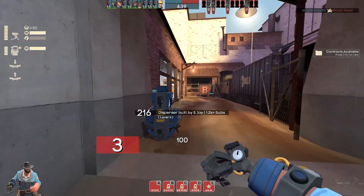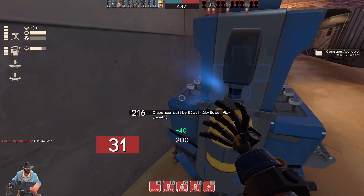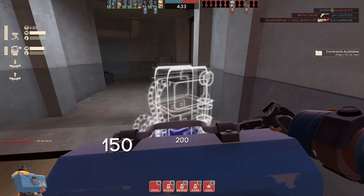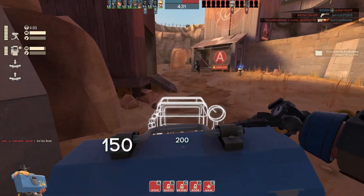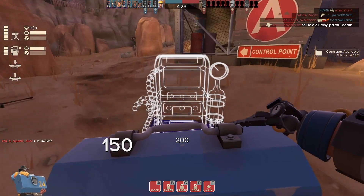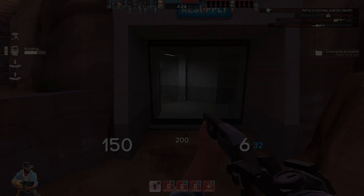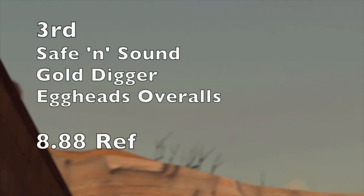I personally quite like the Face Full of Festive and the Industrial Festivizer combined — you've got the Christmas lights and everything. I think the Insulated Inventor is the best jacket or coat body item you can pair with these two cosmetics. All in all just a really good set at quite a good price, and a great Christmas set if you play Engineer a lot.